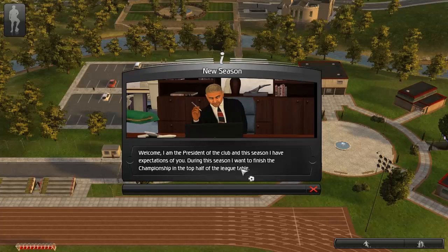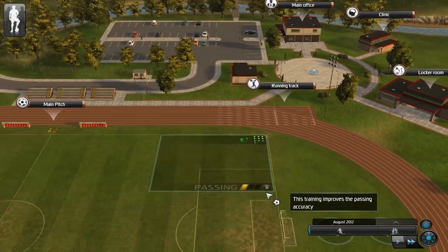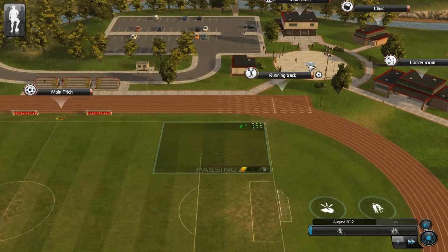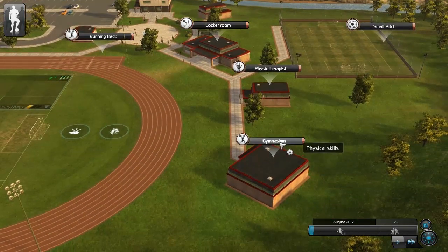Welcome - I am the president of the club and this season I have expectations of you. During this season I want to finish the championship in the top half of the league table. Or at least I hope to win the thing - that's what I'm aiming for. You've got the hang of the ins and outs of running your own club. I haven't. It's now time to take control of your team and develop them into an unstoppable force. Well, I just need a little bit more guidance there, to be quite honest. I don't know what I'm doing - you've shoved me in here and told me to do stuff and I don't know what to do.